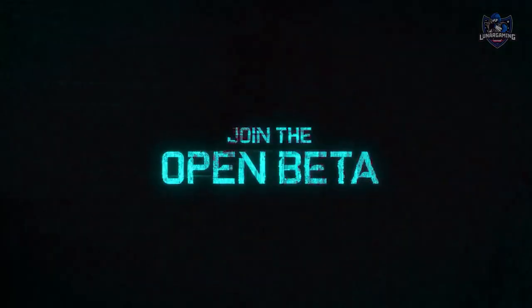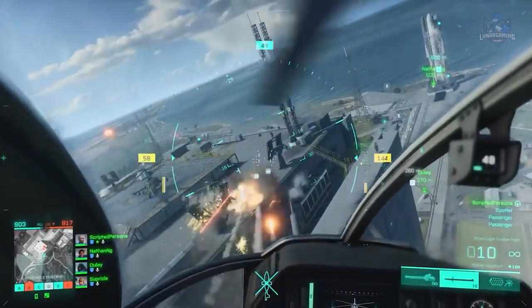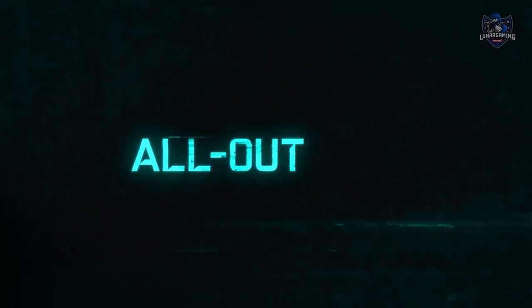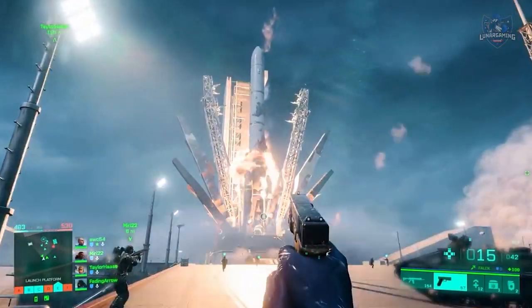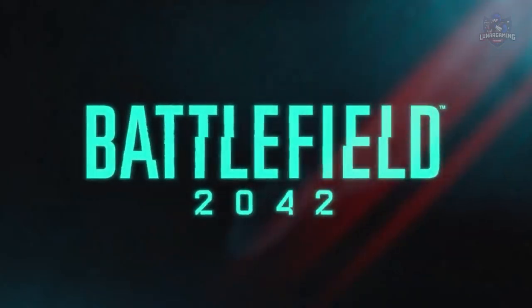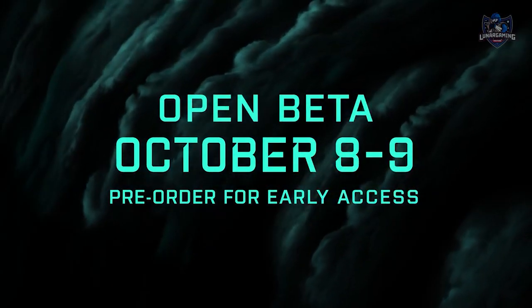The beta dates start on the 6th of October. Preload begins on October 5th at 7am UTC on all platforms, but not everyone will have access on those dates. Early access is available on October 6th and 7th at 7am UTC for anyone who has pre-ordered Battlefield 2042 or is an EA Play member. General access begins on the 8th at 7am UTC on all platforms, at which point anyone can join the fight.